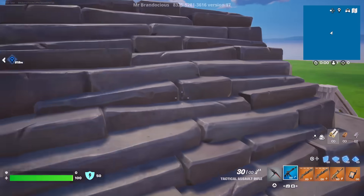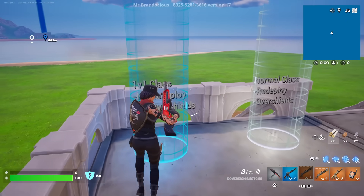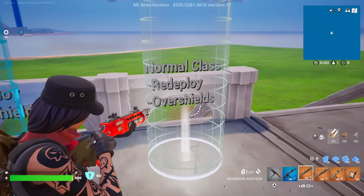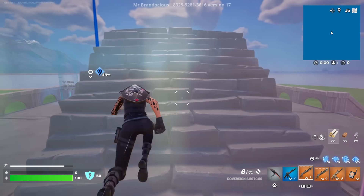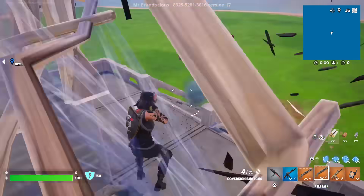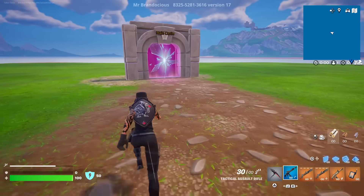Remember there is glider redeploy and overshield here, but you can turn that off with this — it's not working right now but eventually we'll enable it so you go in there and you won't have glider redeploy or overshield. If you still want it you can toggle it back on. This is just a starting platform: when both people touch it, it does a three-second countdown and then you can build. To reset, you just shoot this target and it resets everything — so you can do some 1v1 practice right here.